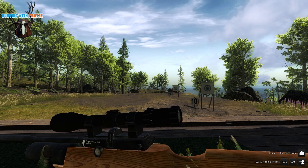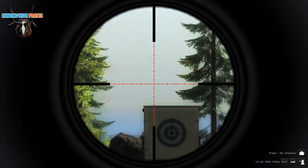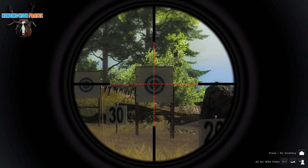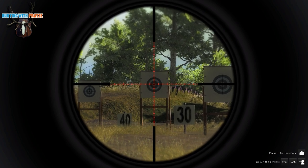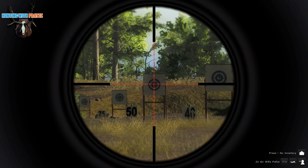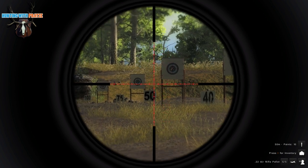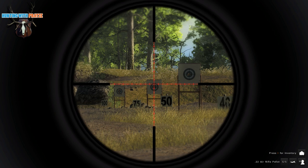Okay, so we are now at the shooting range. Let's try out how this air rifle performs. Starting at 20 meters — perfect. 30 — precise. 40 — still precise. 50, which is the max range — there's a tiny little bit of drop. Let me aim slightly higher — okay, that was better.